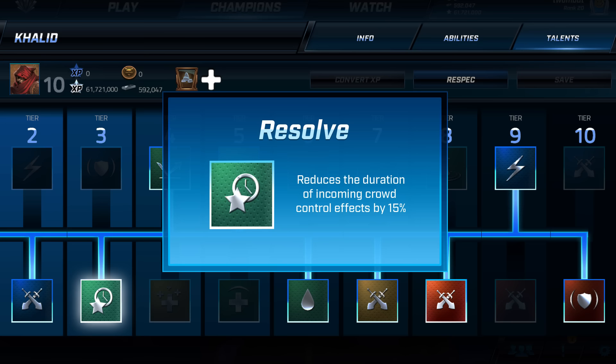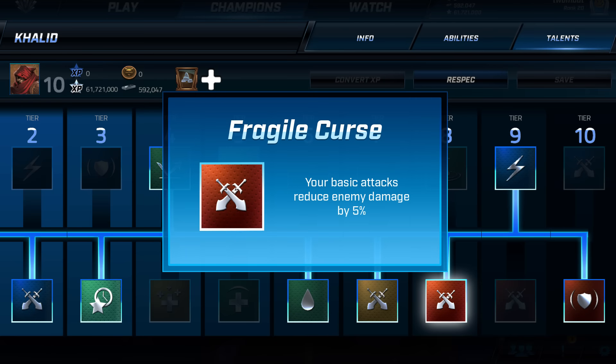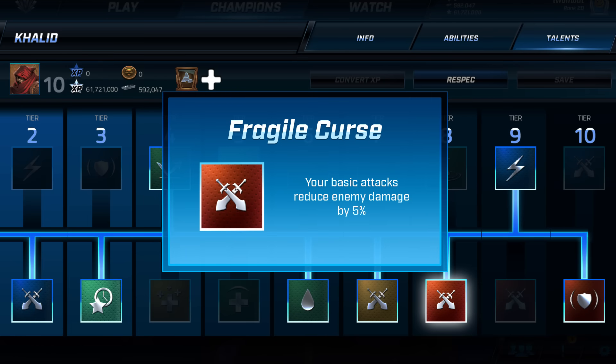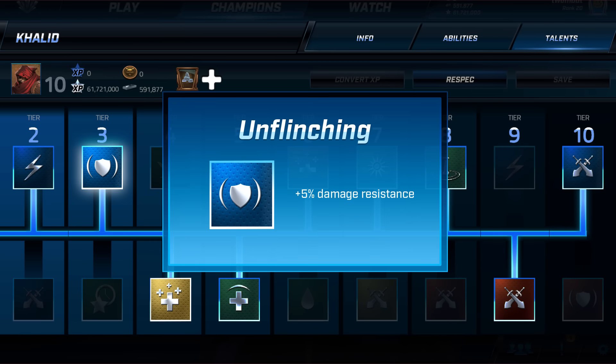Dust Devil can also be used defensively. If enemies are not rooted, they're pushed away from Khalid when the ability is activated. If timed well, the dash from Whirling Dervish and the pushback from Dust Devil can be combined to push enemies into your own team. Khalid players should also be careful not to push back enemies who are on the retreat or being targeted by allies, as a poorly timed Dust Devil can decrease the effectiveness of allied abilities.